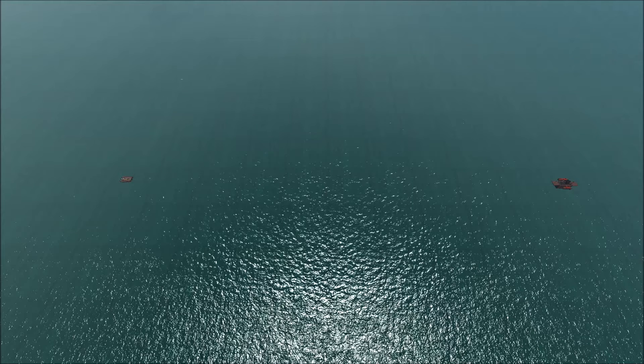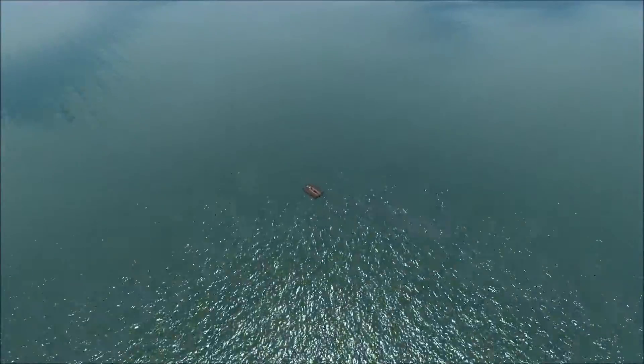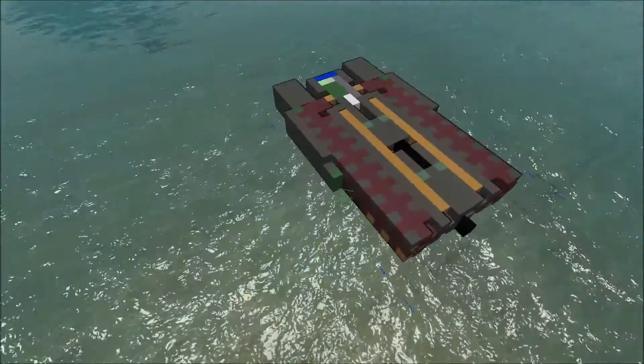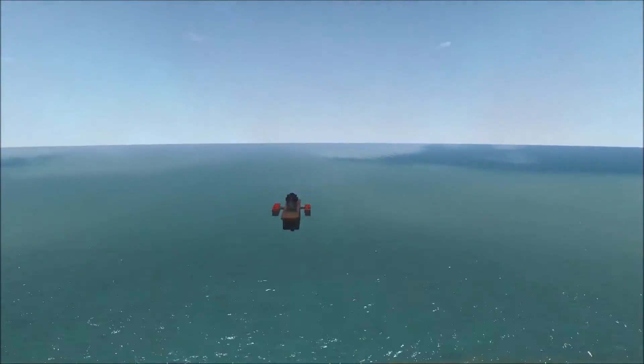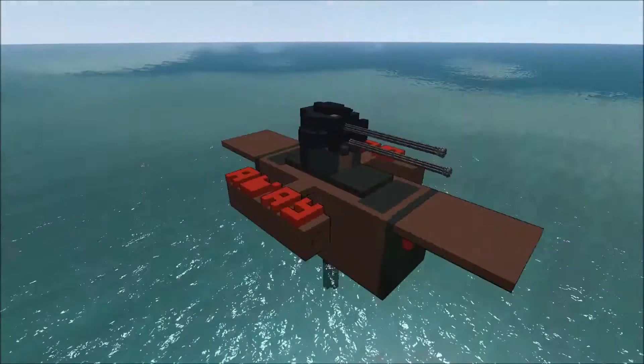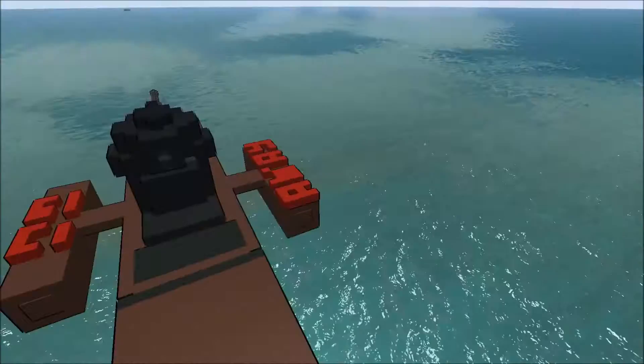Hey everyone, welcome to From the Depths. I'm Menti, and this is episode 6 of the No Hold Bar Tournament. In this episode we've got the Dumbo by Drava, which we've seen in a previous episode, so we won't go a whole lot into that — even though we weren't able to see a whole lot because of its compact design — against the Go Away Mark II by Kneecap.